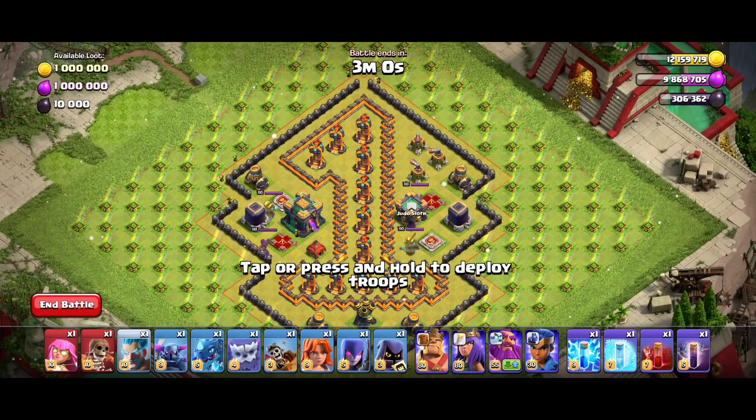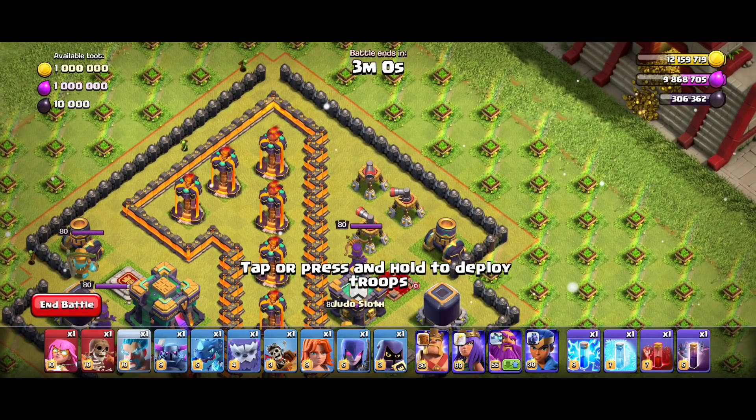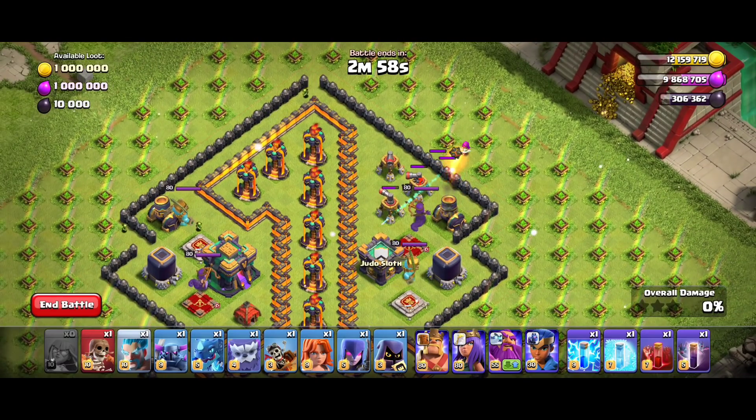Now we have a new attack strategy. The attack strategy is super archer. You can use a super archer and drop a little render.